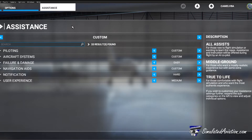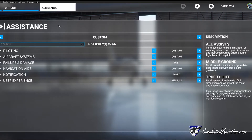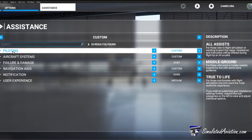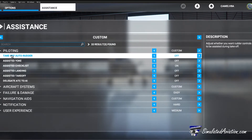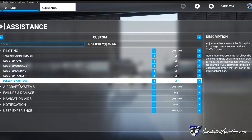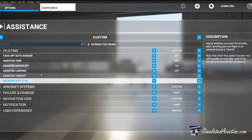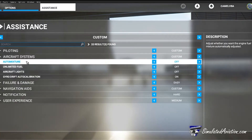We'll be starting with the assistant options, as these settings will affect your final experience while flying around the world. Under piloting we can find assisted controls such as rudder assistance and assisted landings and takeoffs. Most of these will be set to your liking, so make sure you select the options you see fit. If you're new to aviation you may want to start with all these settings turned on and turn them off as you progress.